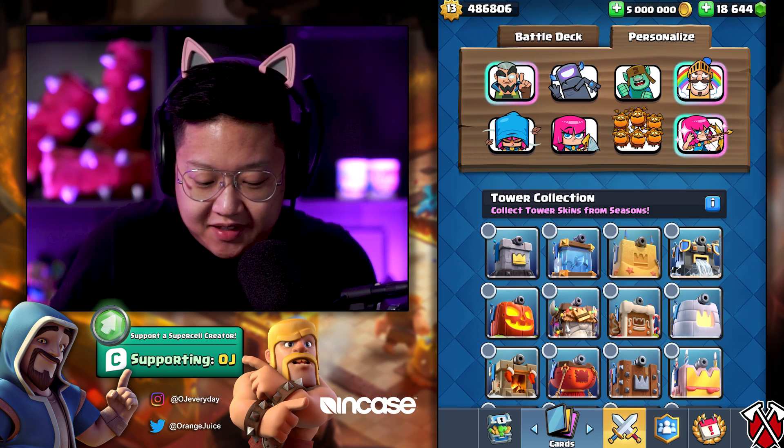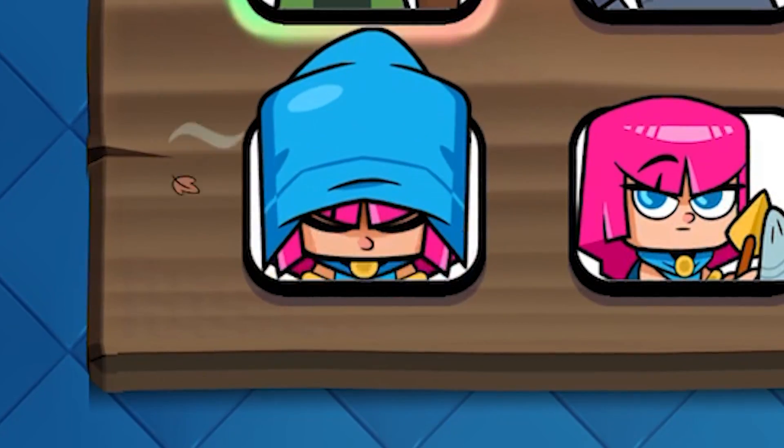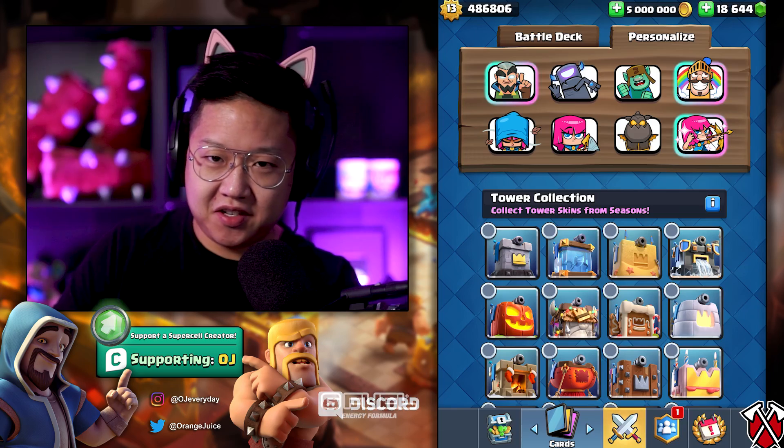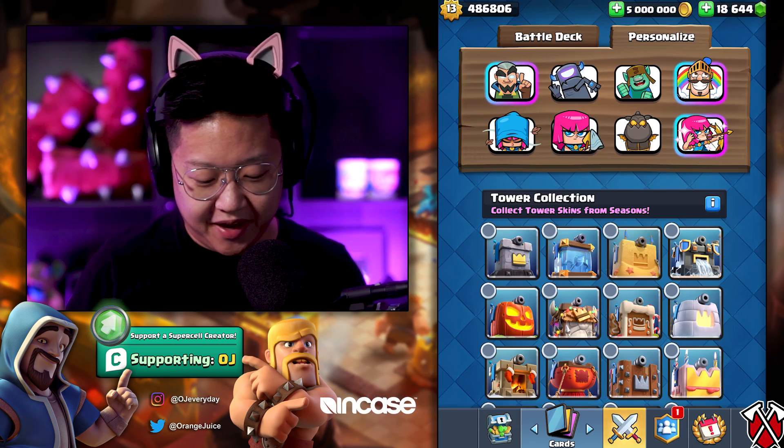I've never had anyone use the lava hound emote against me. It's not BM — it's not bad manners. So yeah, we got these two. The archer turns into the firecracker, and here's the regular archer. That one's kind of BM.